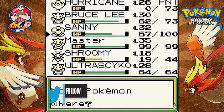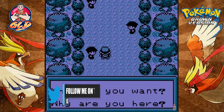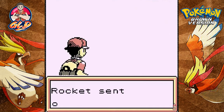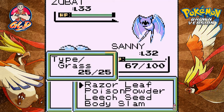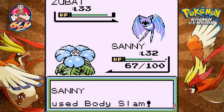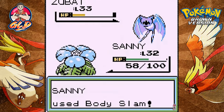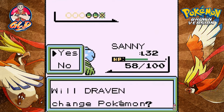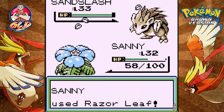Mr. Fuji might be there, so let's switch out our Pokemon. We are here to kick some butt, take some names, and take over the region! Let's go ahead and destroy people. Bite attack — here we go with the Body Slam. Look at that — who is the king of the jungle? He's coming out with a Sandslash, so let's go with Razor Leaf — finish him!